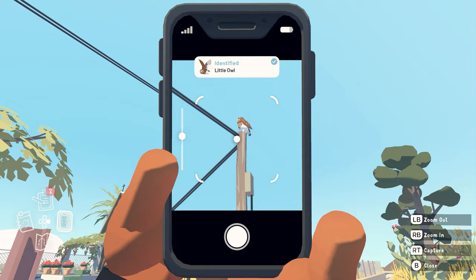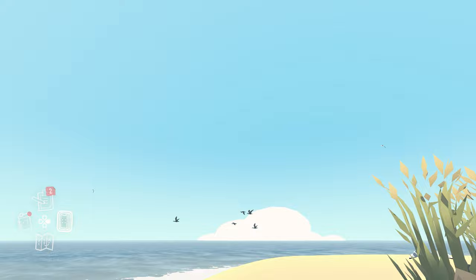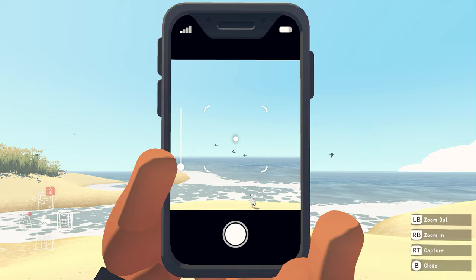Finally, we've got birds that only fly around in the sky. How and where they do this is defined using splines that are hand placed by level designers. And again we're trying to recreate the way they behave in real life, whether that's flying around on their own, or in flocks like these cormorants.